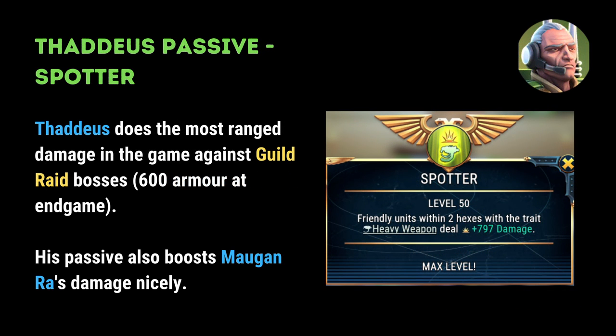We can talk about Thaddeus Noble's passive ability, Spotter, next. Thaddeus already does the most ranged damage in the game against endgame legendary bosses, who we know have roughly 600 armor after their primes have been defeated. It's therefore a no-brainer to invest in Thaddeus' passive, which synergises extremely well with Morgan Ra, who's another automatic inclusion in endgame raid content.